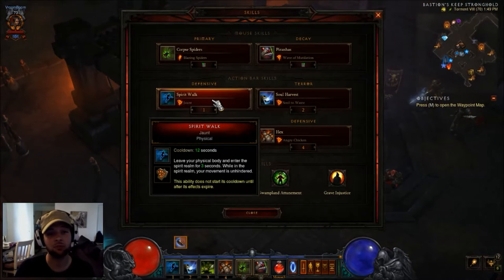On my one key I'm using Spirit Walk with Jaunt. This is just an awesome ability. 3 seconds of immunity is always good, and a little bit of increased movement speed that's unhindered. I really like this ability. You can switch it to whatever you need — if you need healing or mana, pick whichever one goes well for you.